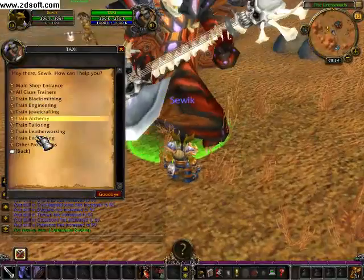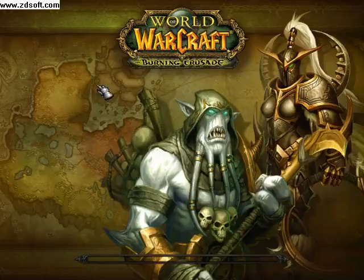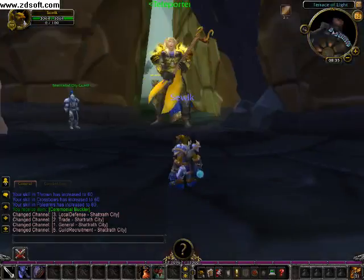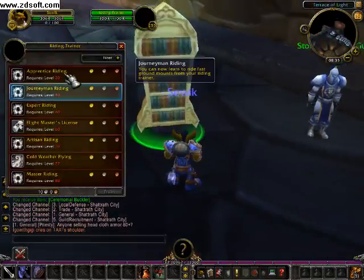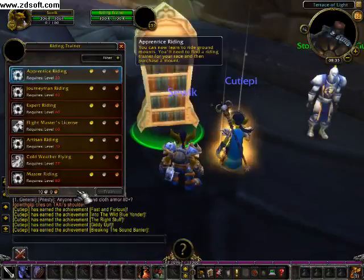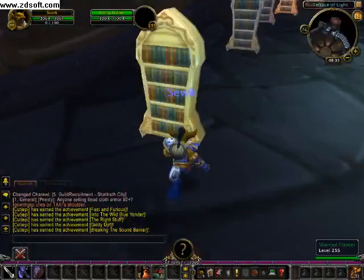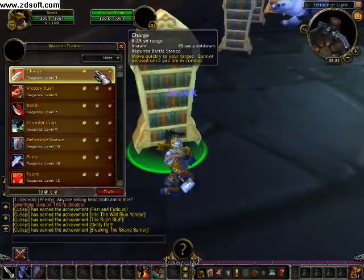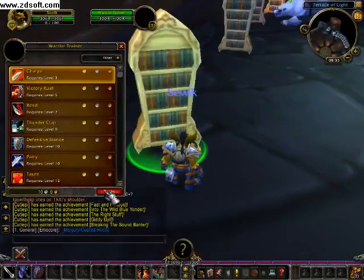Here you can also learn professions, but for now we'll go to the class trainers. There are a lot of people in this area. Here's a riding trainer, and learning spells is completely free — you don't need any gold. Here's the warrior trainer — I'll seek training, and push Train like this.